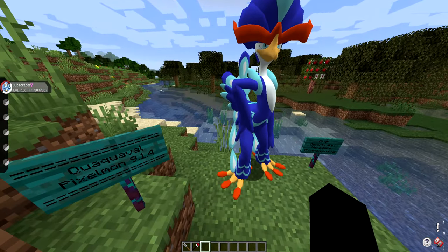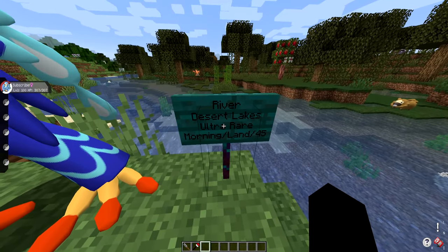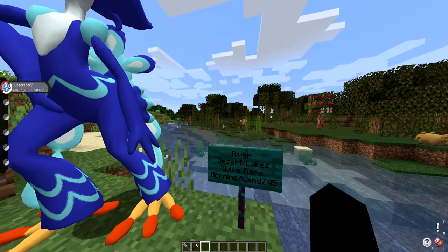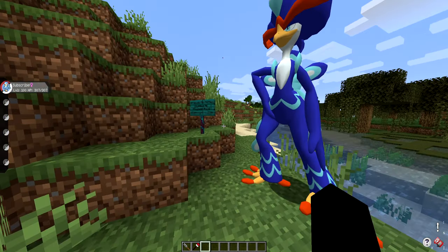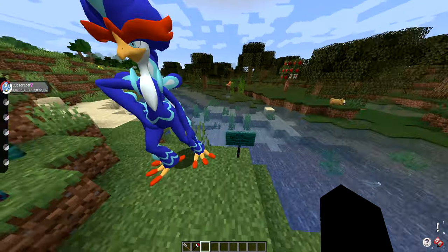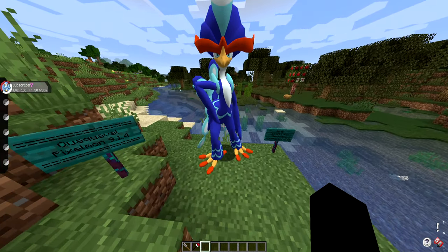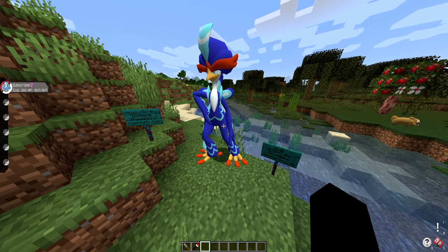This bad boy will be able to spawn in your world in the river or desert lake biomes. Whenever it does spawn, it will be at ultra rare chances, meaning it's pretty rare. You will be able to find it in the morning on land, and it will have a 45% catch rate. It's pretty massive and pretty noticeable if you do see it, so you won't have too much trouble locating it. You can also install a minimap mod if you want to track spawns.